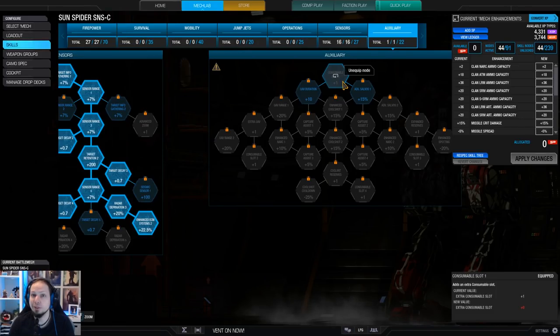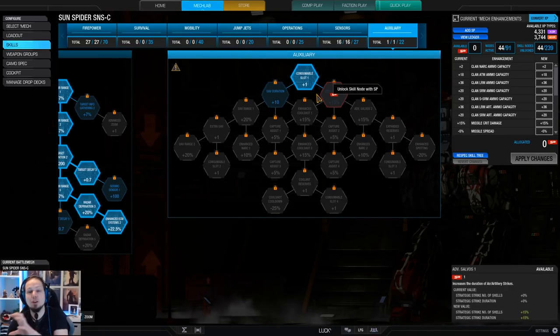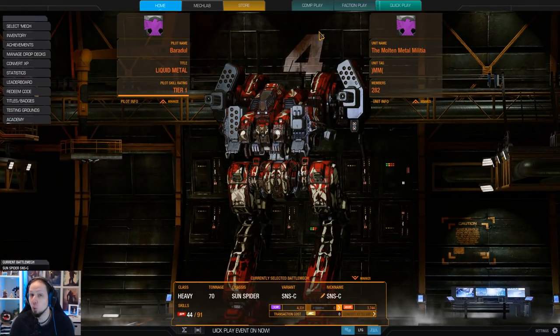Having one consumable slot that I forgot to fill — yeah, we have a cool shot. And on top of it I would probably go for a UAV, because getting locks when you are behind cover is a good idea, so that you can get locks, quickly drop out of cover, deliver the damage, and then get back to cover. The UAV really helps here, and apart from that the cool shot to keep the mech cold.